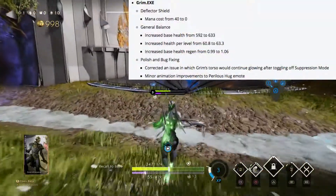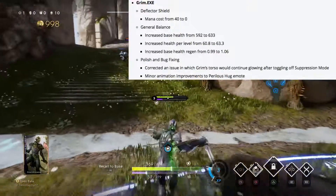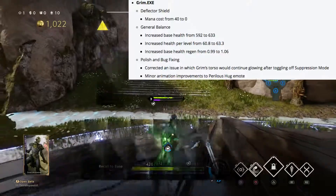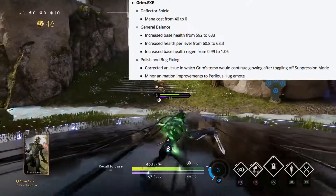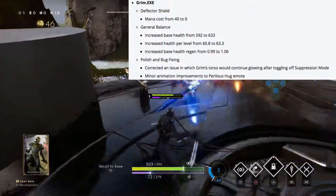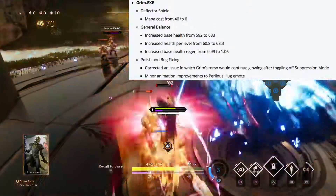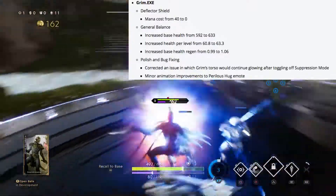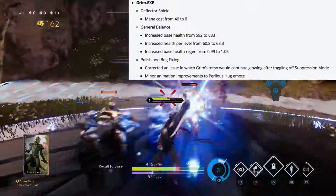Grim's deflector shield is now going to cost zero mana. He gets an increase in base health from 592 to 633, increased health per level from 60.8 to 63.3, increased base health regen from 0.99 to 1.06, and he's getting a couple of minor bug fixes.